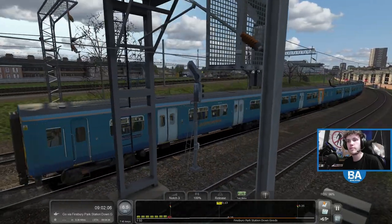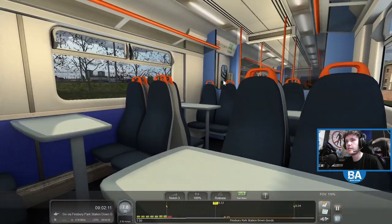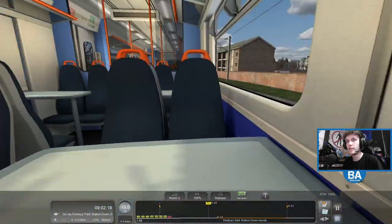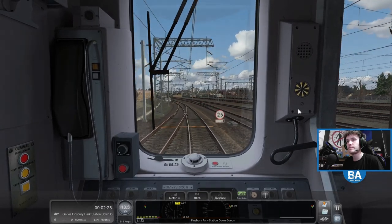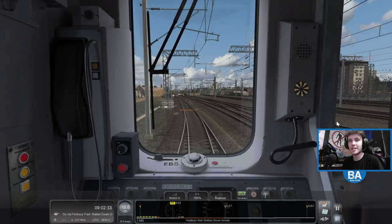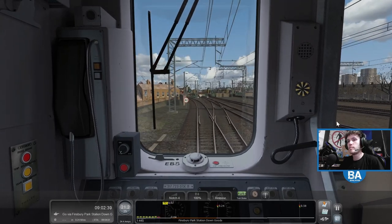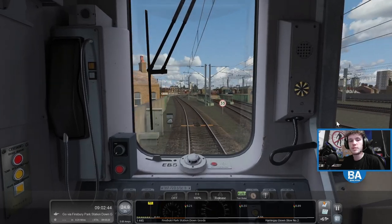Aren't we in first class? But we don't have the little headrest thingy - head flannel. We are, but we don't have the little thingy on top. Fake first class! So we got past Finsbury Park. We got a 40. Yay, a little bit quicker. There we go, a little bit of speed we can get on us.